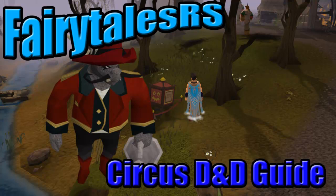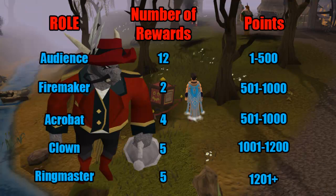First of all, I'm going to show you the number of points you need to get each type of costume. The Firemaker costume you can only get after completing the Firemaker's Curse quest, and you can only play the two games for that part of the Circus if you've done the quest. It's not too high level since they lowered the requirement to 74 Firemaking instead of 91, so most of you should be able to get that. There are five different types of gear, going from low points to high points, and two of them are on the same points range.